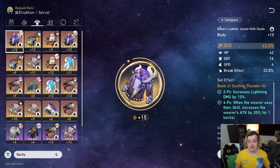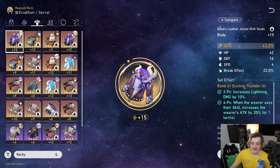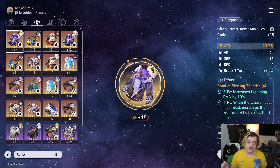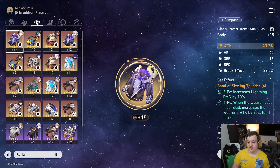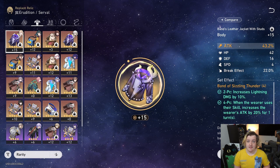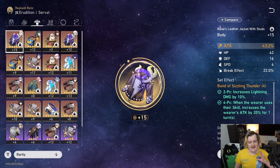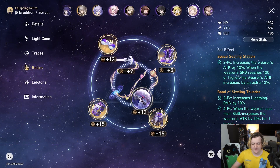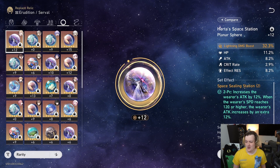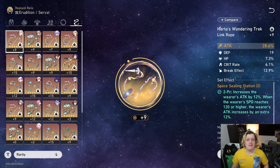I'm not saying just slap a crit rate/crit damage body piece on and call it a day — you need to build it out like an actual crit character. I personally think attack percentage fits better in most builds, but if you like seeing big numbers from her skill and ultimate you can run crit. Just keep in mind that crit rate and crit damage do not scale into DOT damage — they only scale off her skill damage, ultimate damage, and the follow-up attack from the talent. For the sphere, just run lightning damage boost — don't run attack sphere. For the rope, probably go attack percentage.